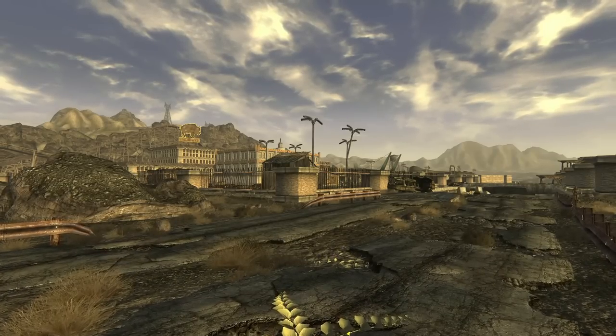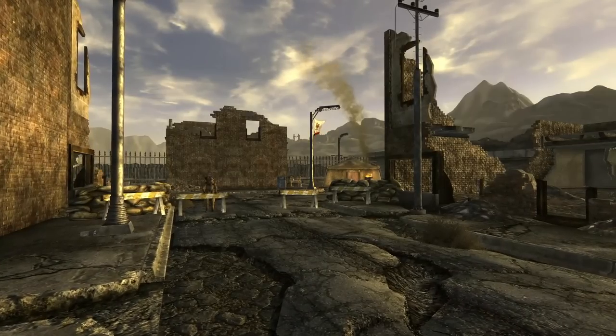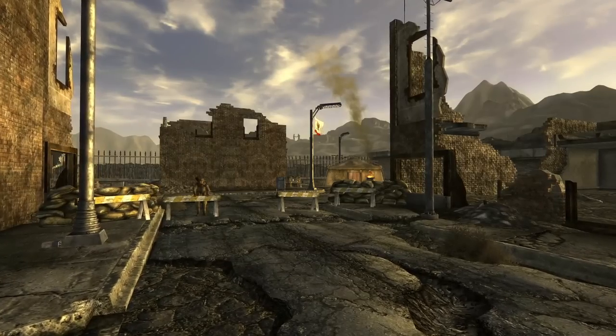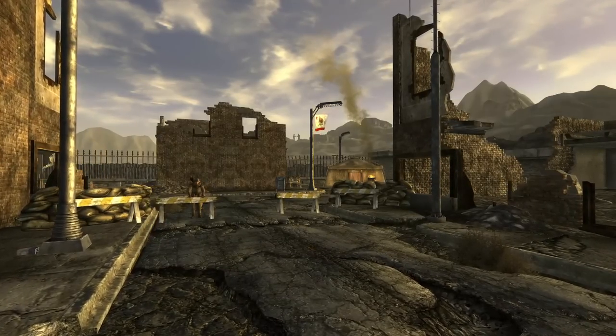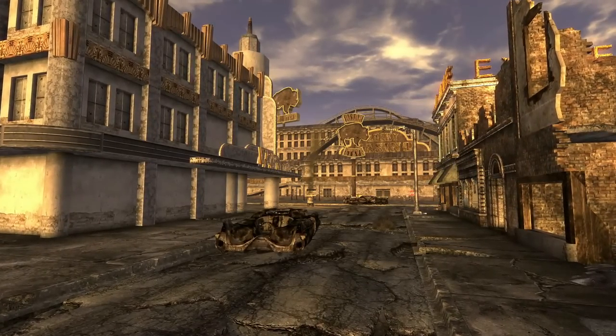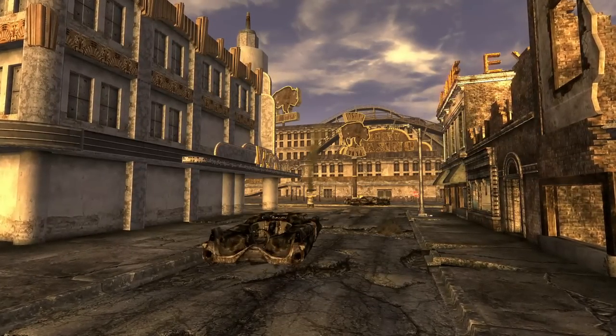In Fallout New Vegas, one of the first settlements the courier will likely come across is Prim. The NCR has a camp right outside, but can't seem to keep order now that a group of convicts has taken the town, forcing the citizens into hiding. The convicts have mostly taken control of the Bison Steve, a multi-story casino with a decrepit roller coaster surrounding it.